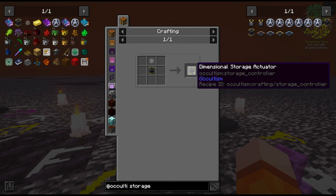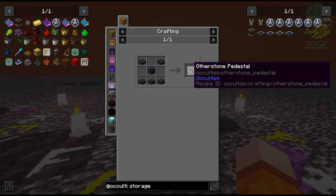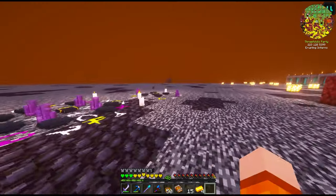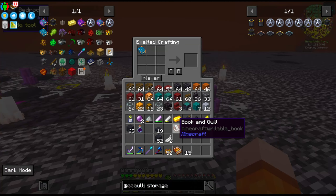For the quest, we want the Dimensional Storage Actuator, which comes from the Actuator base. All we need is four gold ingots and a pedestal. Let's start with one and see what the situation is. For this it's a Book of Folia, which we bind with our Dictionary of Spirits again.